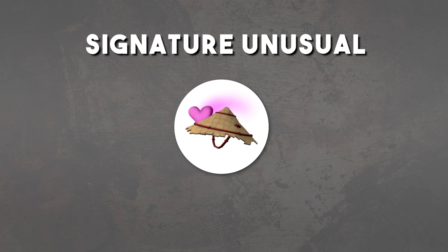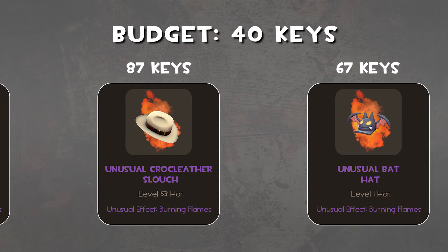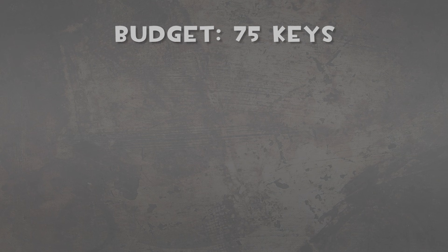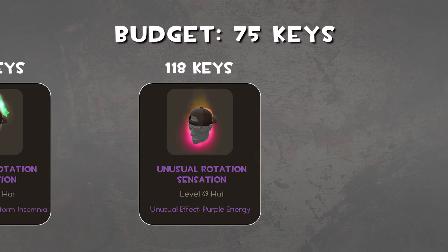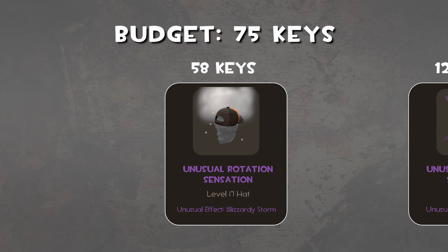Now for most people, choosing a signature unusual requires balancing looks and affordability. The very best looking hats tend to be very expensive, so choosing a hat that doesn't break the bank involves compromise. If you have a budget of 40 keys and want an effect like burning flames, you'll probably have to settle for a robo hat like the base metal billycock. Or, if you have 75 keys and want an all-class hat like the rotation sensation, you may end up with a common effect like blizzardy storm.